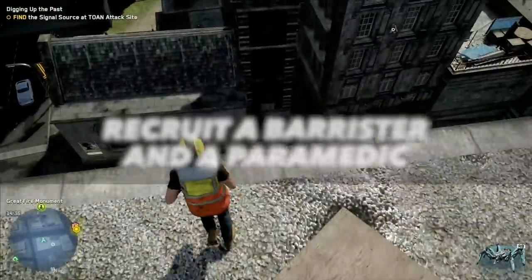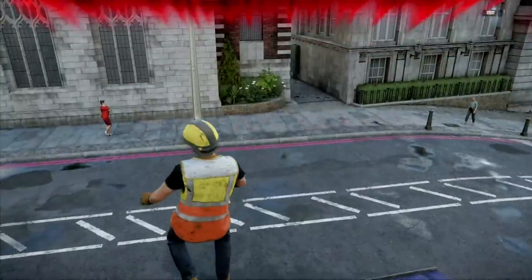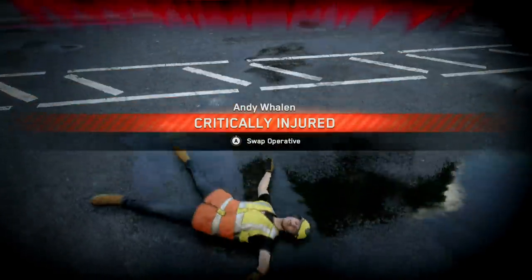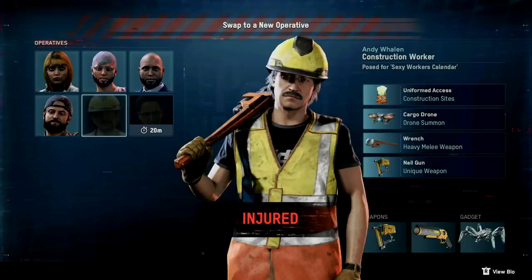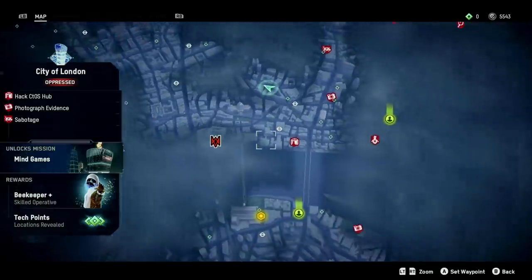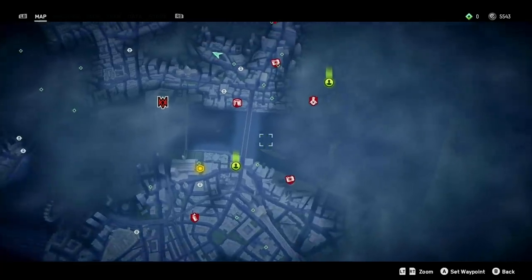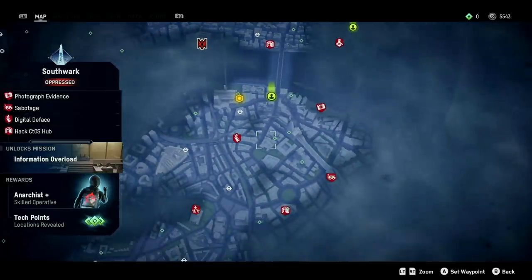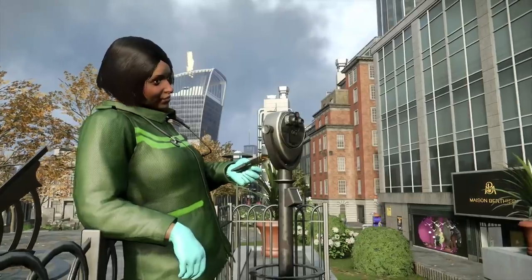Losing a combat encounter will send your recruit to the clink, and critical injuries — from falling off a tall building, for example — can send you to the hospital. Having a barrister (that's a lawyer, for everyone in the States) on your team will reduce your time in jail, and having a paramedic will reduce your time in the hospital. Timeouts normally last up to an hour, but these were more than cut in half once I added both to my team. Bagley will helpfully highlight a barrister on your map whenever you get arrested and a paramedic whenever you get sent to the hospital, so immediately mark them or recruit them on the spot. As a bonus, paramedics can infiltrate hospitals the same way Albion employees can infiltrate occupied buildings.